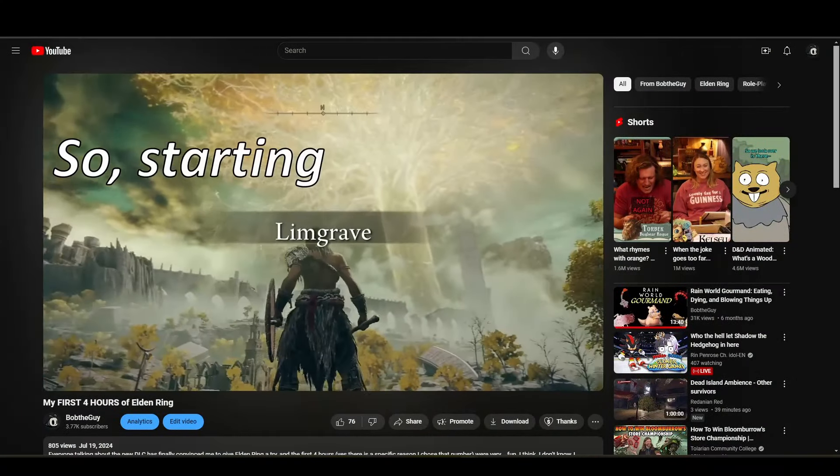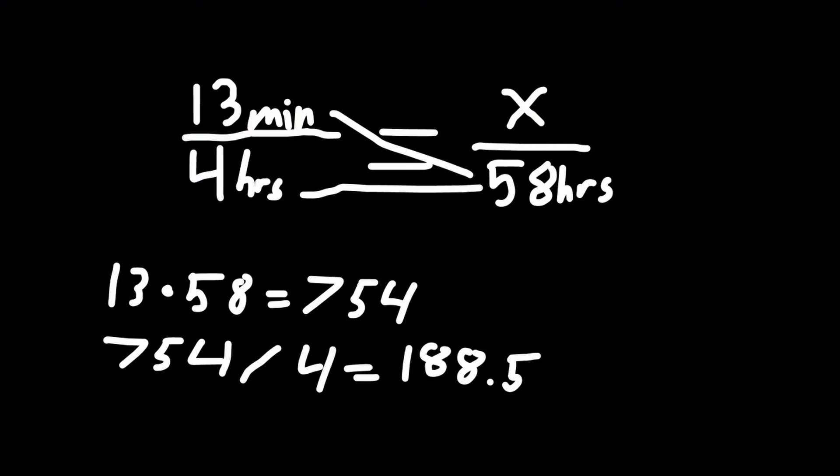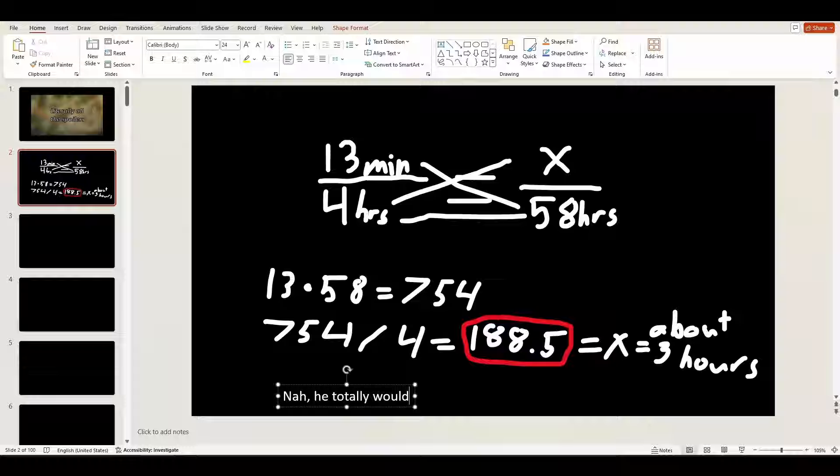On July 19th, I released a 13-minute video on my first four hours of Elden Ring. On July 27th, I beat the final boss after 58 more hours. Math says I now need to release a video 188 and a half minutes long, but because I would never do that to my editor, I've condensed the entire rundown into a mere 30 minutes.